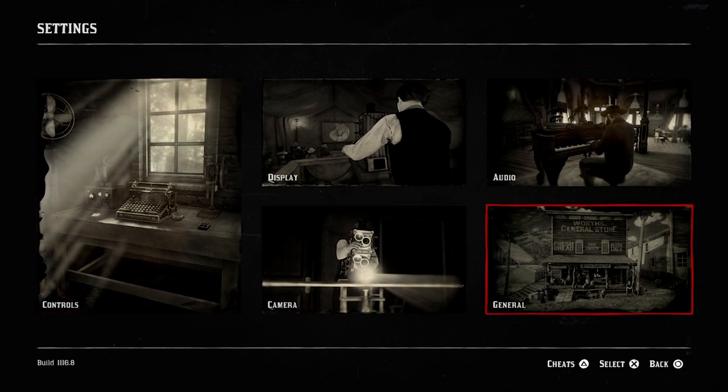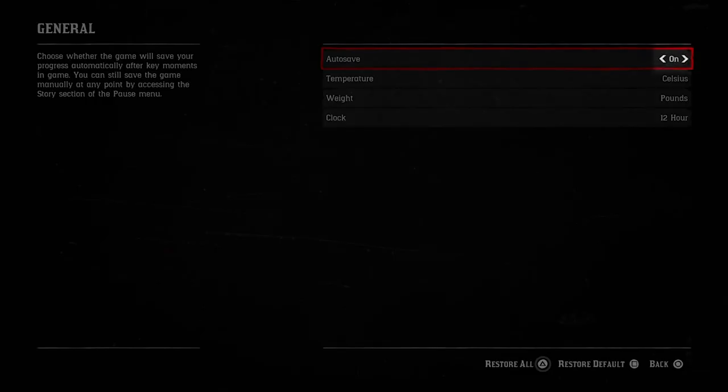At this point you want to press start, go to settings, then general, and make sure that autosave is turned off.